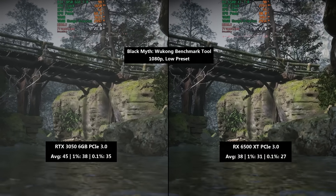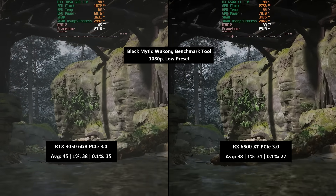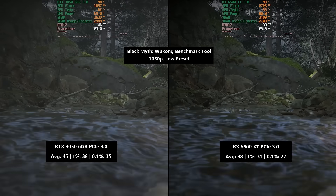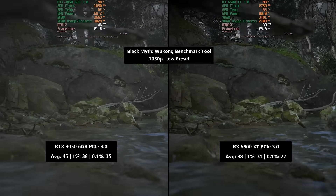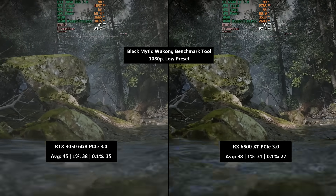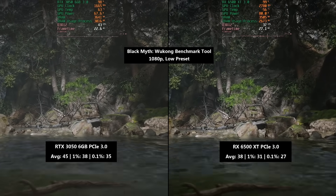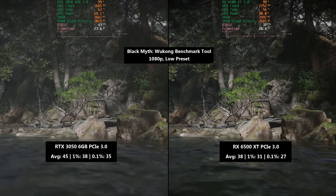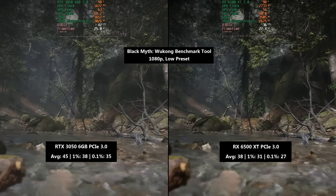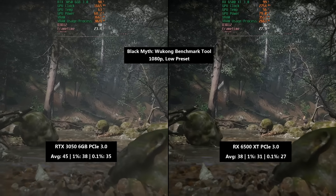To finalize, the Black Myth benchmark tool at 1080p low preset: the 3050 hit 45 FPS with a 1% low of 38 and a 0.1% low of 35. The 6500 XT hit 38 FPS — not worlds away — but note that the 6500 XT's average matched the 3050's 1% low figure. The 0.1% low of 27 means performance wasn't too horrible. This benchmark may differ significantly from the full game release, and I'll add that to the roster once I purchase it.